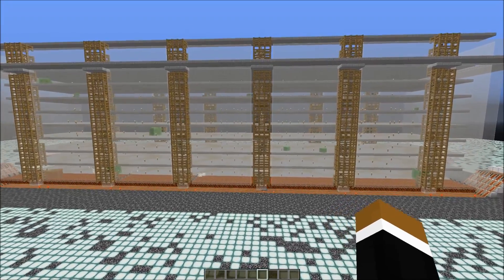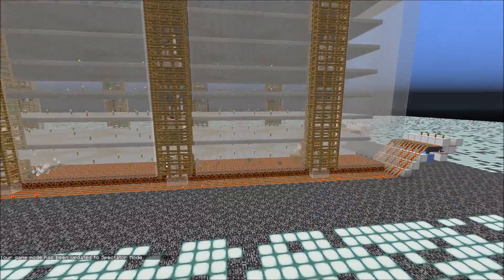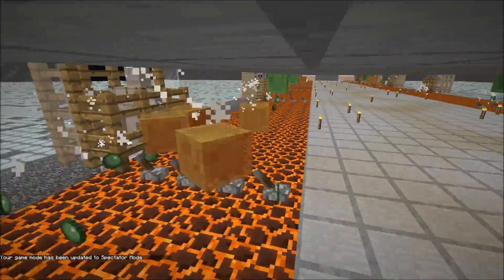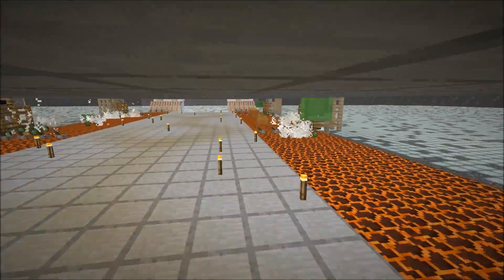All I did here is clone a few of my single chunk farms together. The only change I made is sacrificing a few of those spawning spots and putting magma blocks there instead so the slimes are killed faster. With this design, the killing speed rather than the amount of spawning space is the limiting factor.